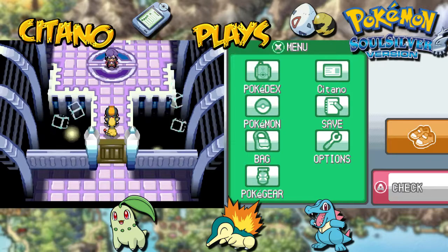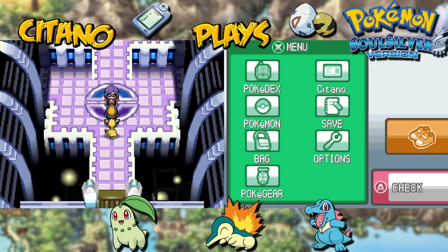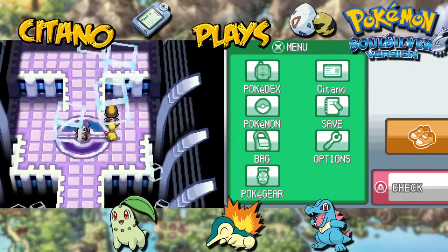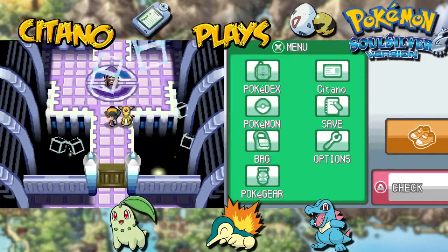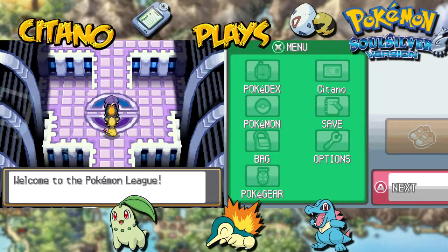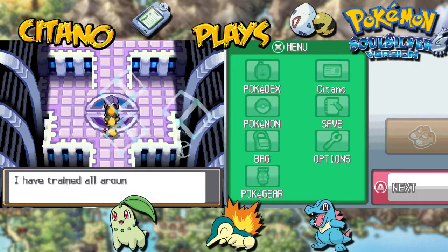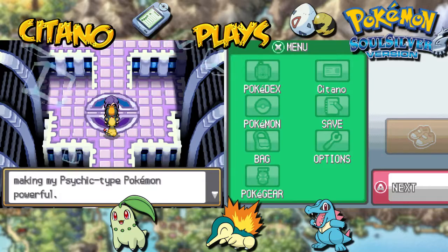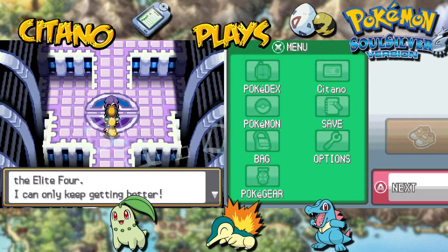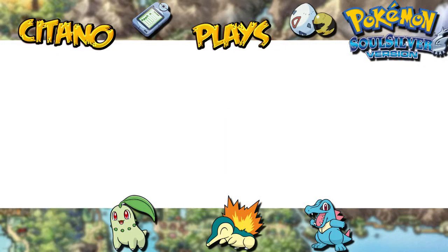And here we have the first opponent — Will, the Psychic Type Master. I like how they changed the graphics of Generation 2's Elite Four. You have this type of purple darkness, it seems like a bit of a Psychic Type world, and right in front of us stands Will, our first opponent in the Johto Pokemon League. He says: 'I am Will. I have trained all around the world making my Psychic Type Pokemon powerful, and at last I have been accepted into the Elite Four. Losing is not an option.'